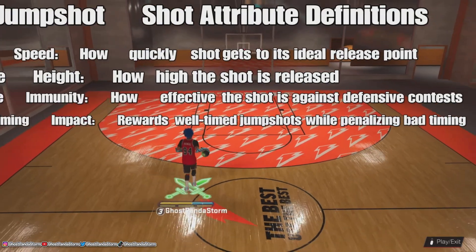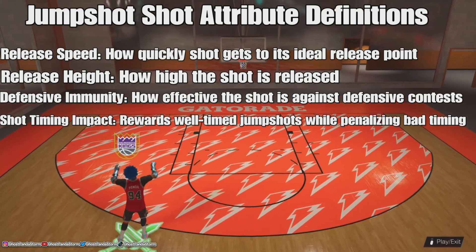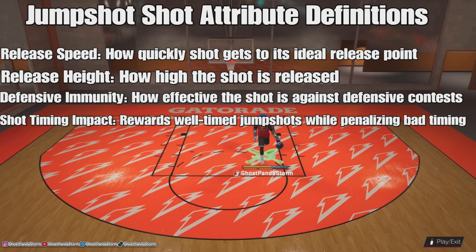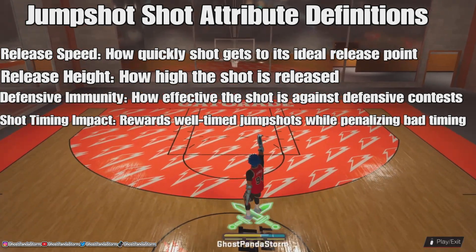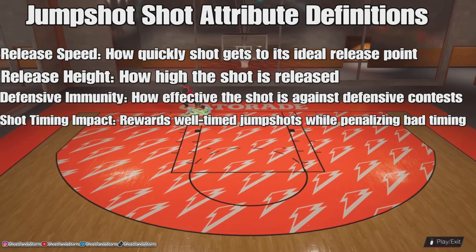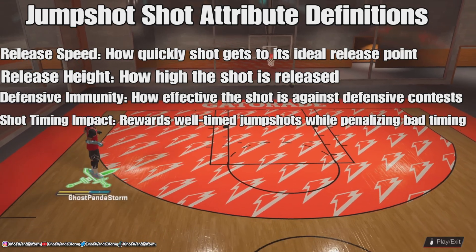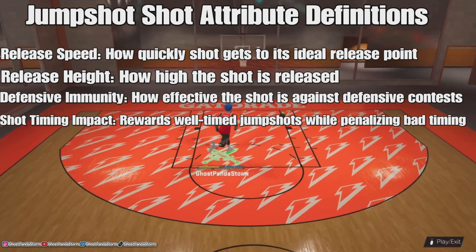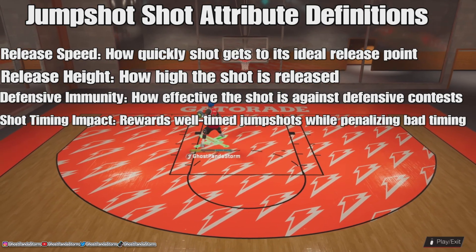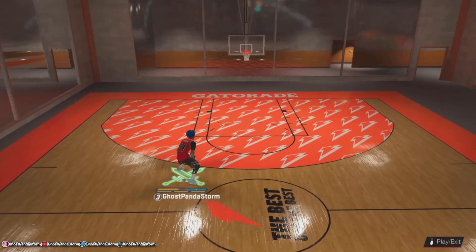If you aren't familiar with the shot attributes in NBA 2K23, shot speed and release height are pretty self-explanatory. Defensive immunity affects how your shot performs against defensive contests — the higher the grade, the better chance you'll have of making the shot when contested. Timing impact is an important one: the higher the grade, the better you'll be rewarded for good shot timing. There is an increased penalty for bad shot timing when the timing impact rate is high, but if your shot timing is bad, you're probably going to miss anyway regardless of the grade.